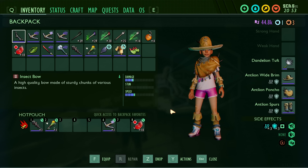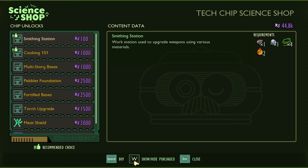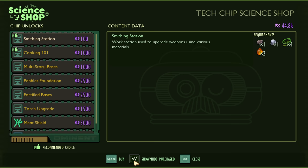Don't forget to spend your raw science. Throughout the game, you'll earn raw science by finding it in the world and by completing quests for Burgle. In your inventory screen, you can see how much raw science you have displayed in purple. You can go to any ASL terminal at any field station, go to the science shop, and purchase things with your raw science.